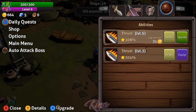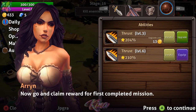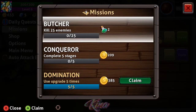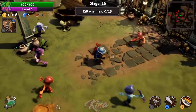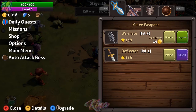We got another Thrust ability — same ability but it has more levels. There are missions and daily quests — missions are permanent while daily quests change every day. Alright, just toggling on the auto-attack boss button. Hope you like the game, thank you so much for watching!